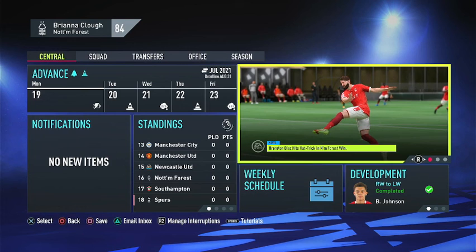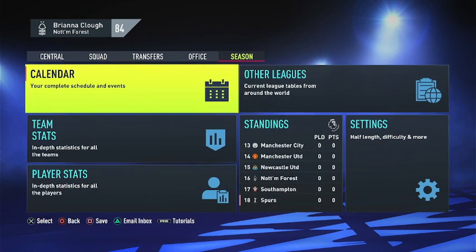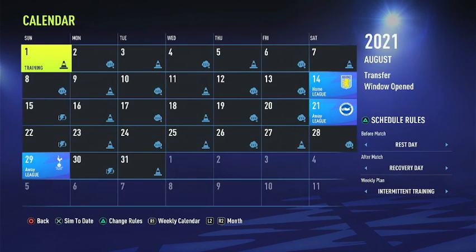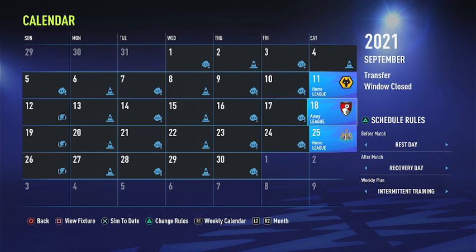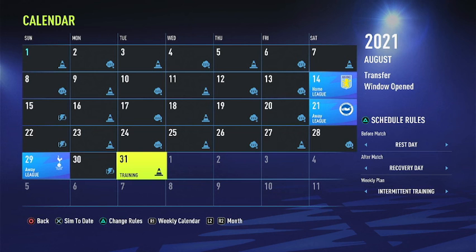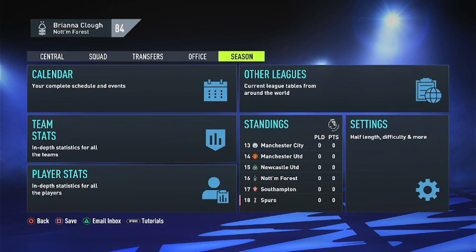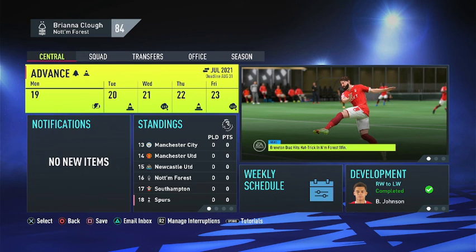You can see the board is very happy with the performance. Brereton Diaz is the man of the match. Waters with three assists though. Over 60% possession, which is awesome. Starting the next episode we will be tackling the Premier League season. I'm probably going to do the month of August and the month of September because I just want to get this career mode going at a reasonable pace. There's also going to be a Carabao Cup game, but I don't really care about the Carabao Cup. We will be starting the Premier League next episode and hopefully we can avoid relegation — I can't wait to see what this team does.